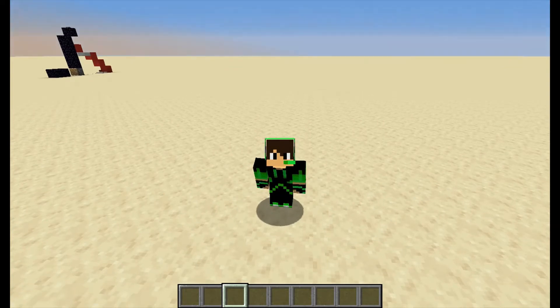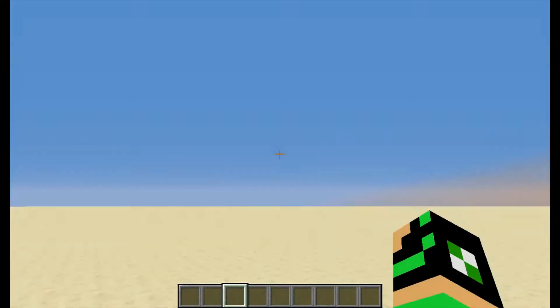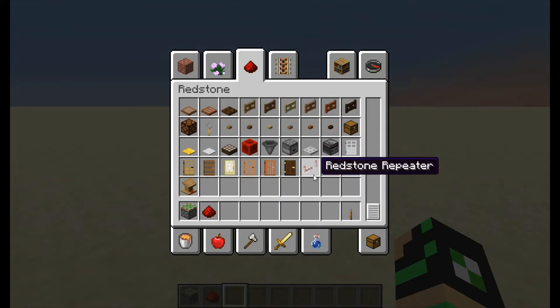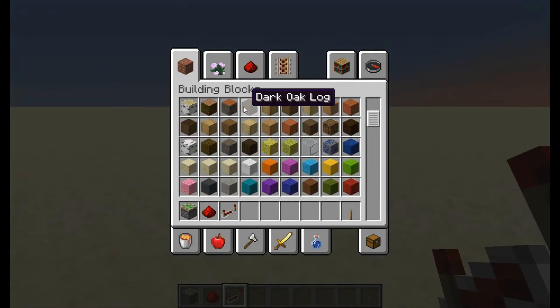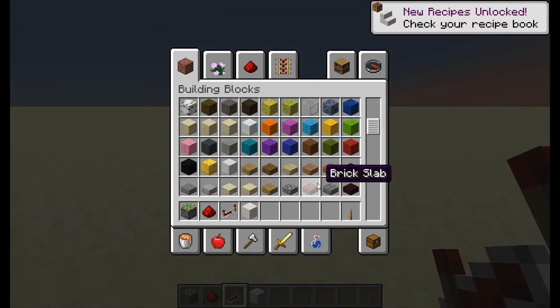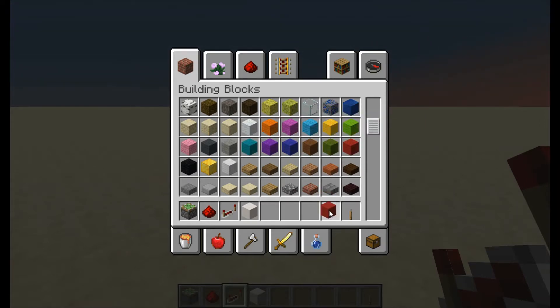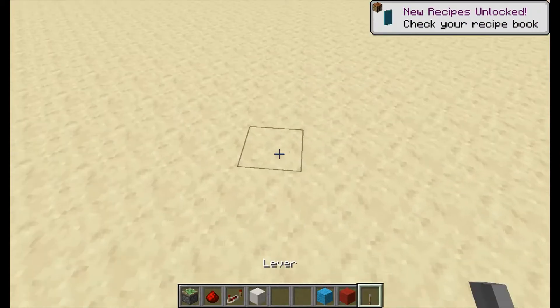Now we're gonna get into the requirements. You need some sticky pistons - just get a stack of these to be safe. You'll also want a lever, some redstone dust, repeaters, and whatever block you want to make your door of. For this example I'm gonna make the door out of quartz, and I'd possibly recommend maybe two kinds of wool just to be on the safe side.